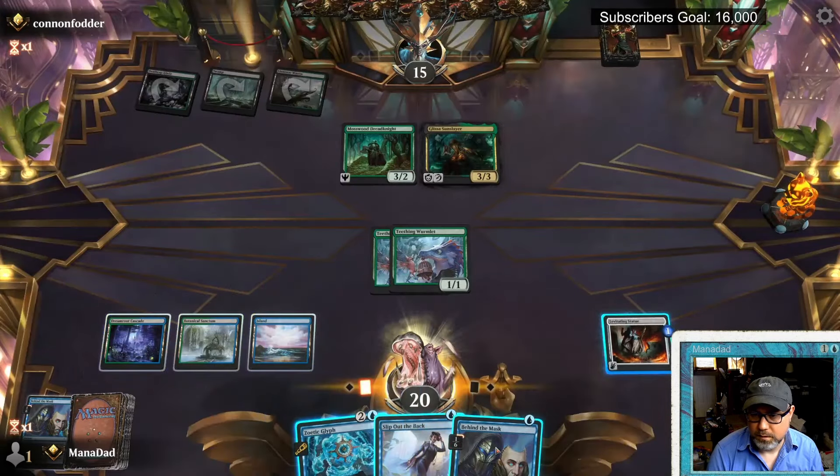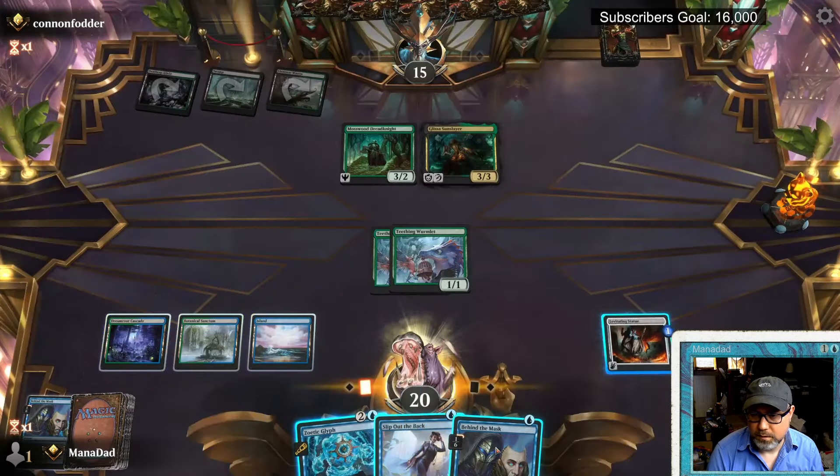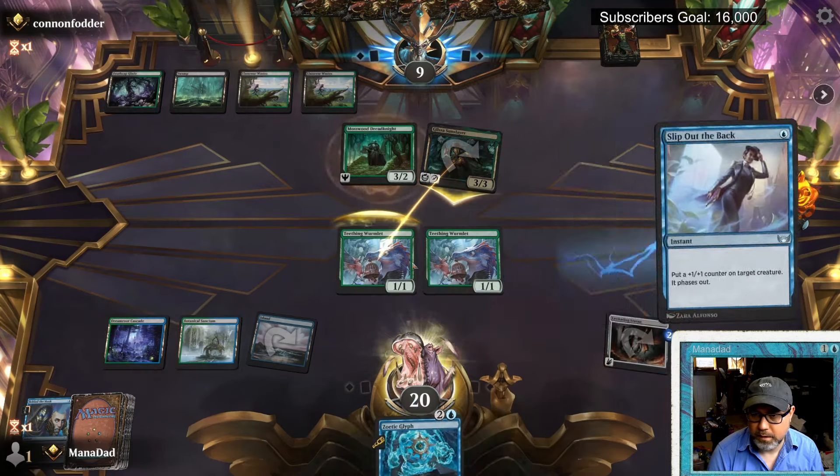Come back in with the statue — that's 9 — and I'll block and disappear with Slip Out the Back. It only destroys an enchantment, probably an enchantment artifact. They're tapped out. Let's do a big hit with the levitator — allow you for 9. End of game! Statue wins! Statue wins!